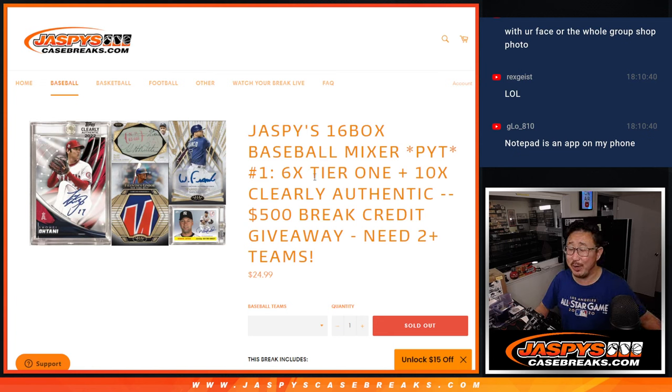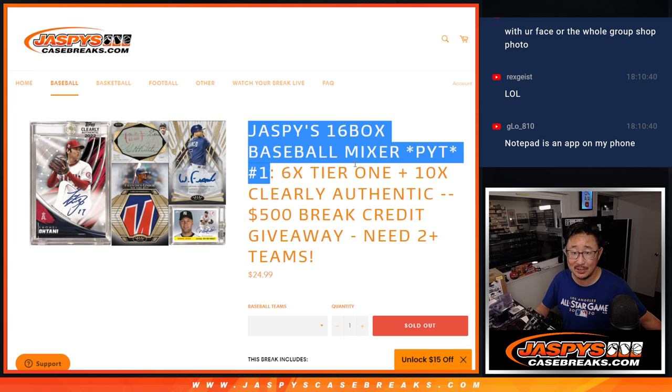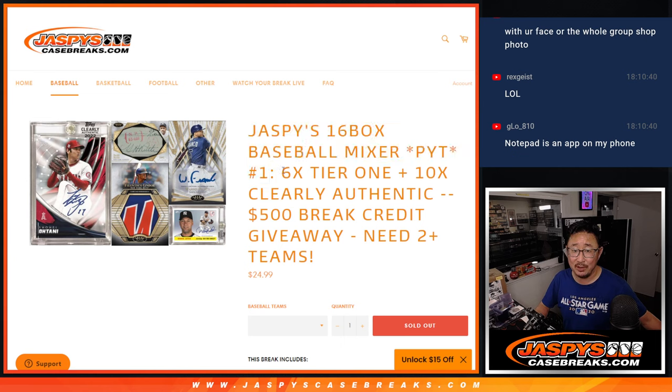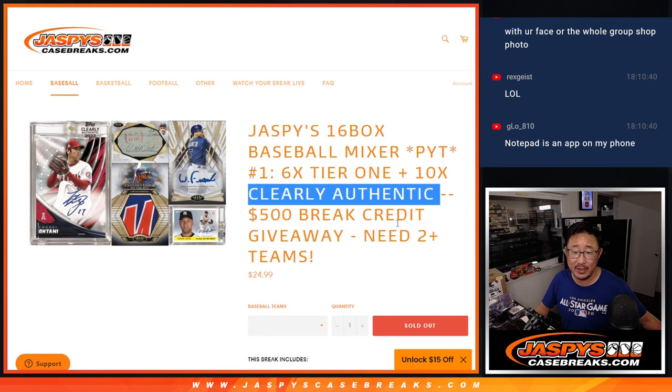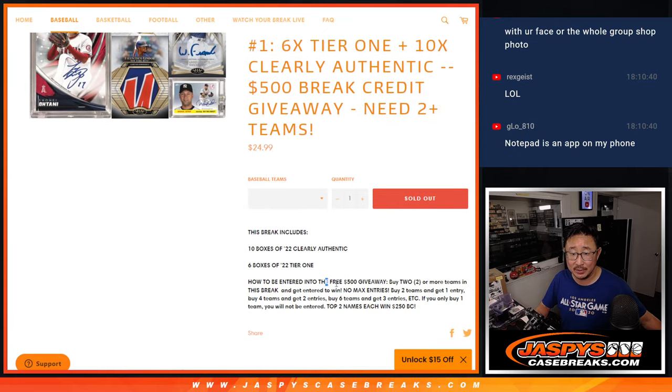Hi everybody, Joe for Jaspi's CaseBreaks.com. Happy Wednesday, coming at you with Jaspi's 16-box baseball mixer. It's a pick-your-team mixer. We don't do pick-your-team mixers very often. Featuring half a case of Tier 1 and half a case of Clearly Authentic, both 2022 editions. And if you follow the instructions, you've got a chance to win some break credit.